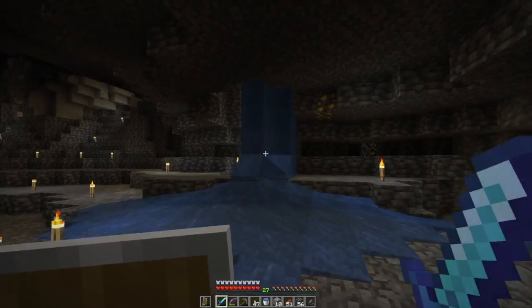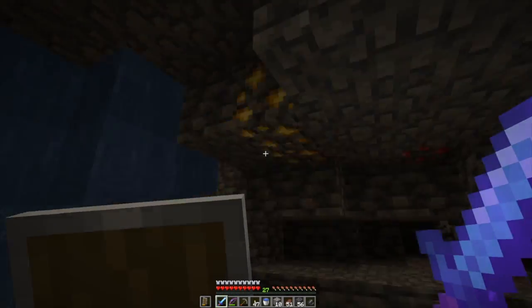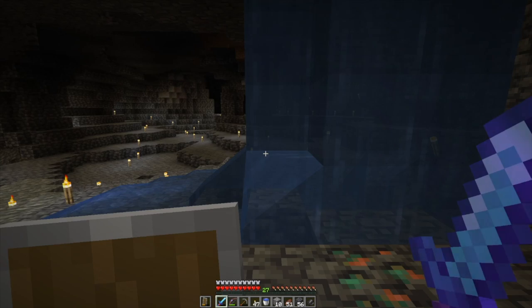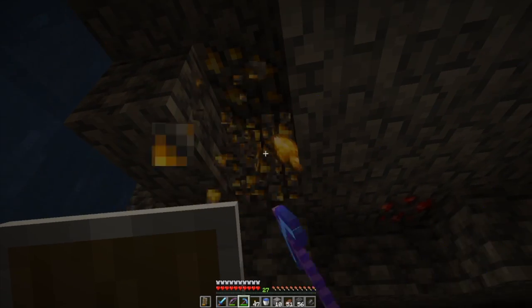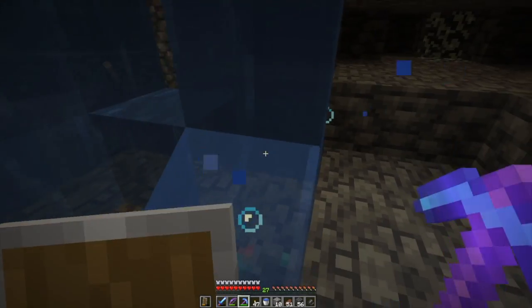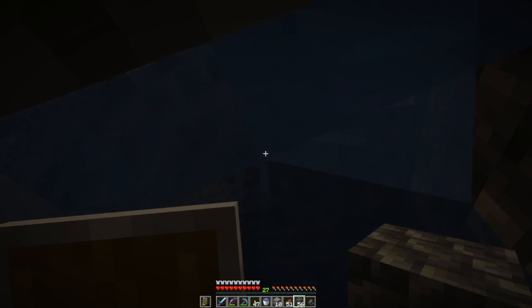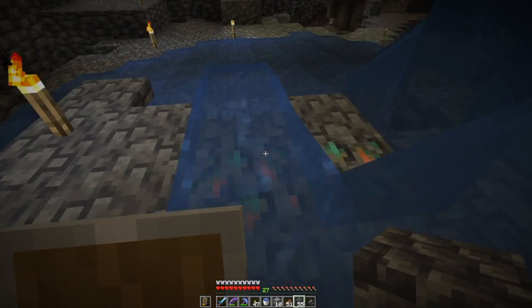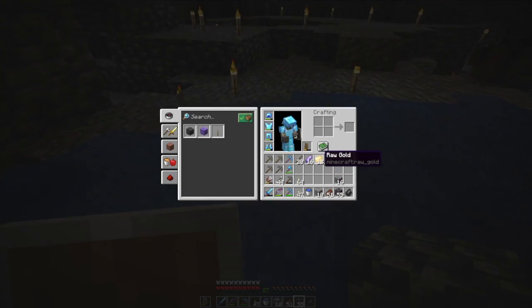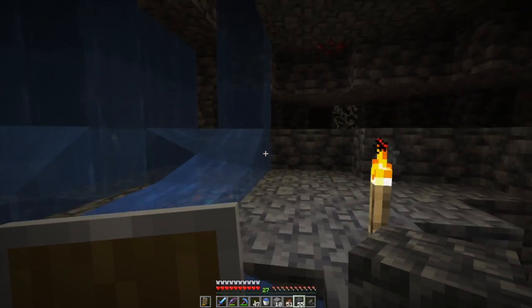Big cave. Now it's not gargantuan. Oh, I missed some gold — and some copper. So this is where having a fortune pick comes in really handy, because it works on this stuff. Did I pick up that gold? Yes — four blocks of ore, gold ore, and I got twelve raw gold out of it.